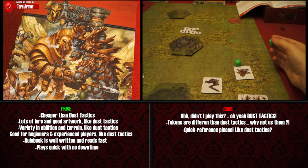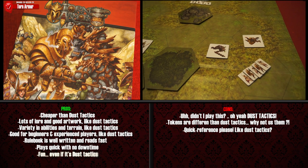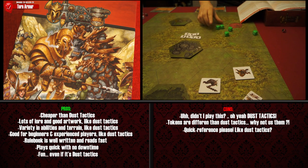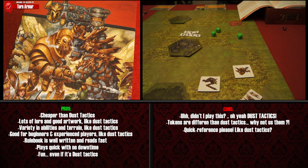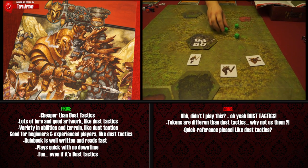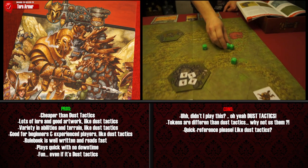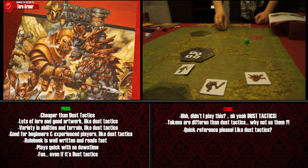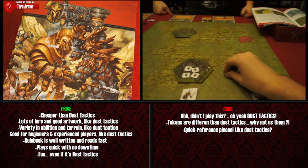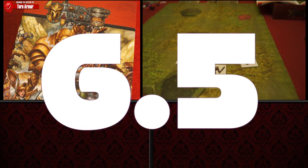But the game does what it sets out to do — it's a quick miniatures game without the long hours needed to play it, and it's quite fun, like Dust Tactics. Now some of you might say it's unfair to compare it to Dust Tactics, but quite frankly, if you don't want to be compared to it, don't be exactly like it. To be fair, the Kickstarter campaign did mention Dust Tactics in regards to how they wanted to match their miniatures — they mentioned nothing about the exact rules and gameplay, or at least not that I noticed. If they did, we apologize. In the meantime, we'll give it a half point less for blatant plagiarism: Torn Armor scores 6.5 versions of Dust Tactics out of 10.